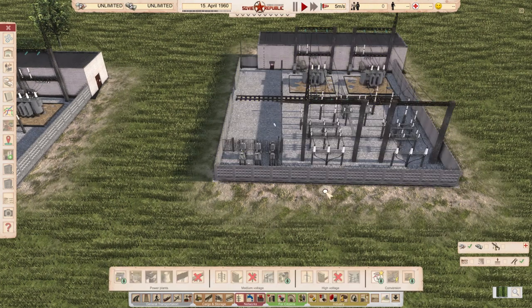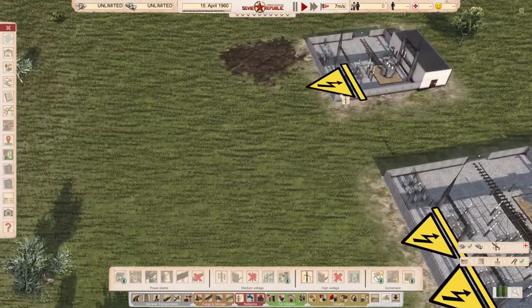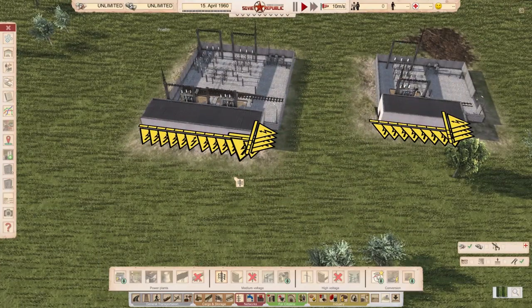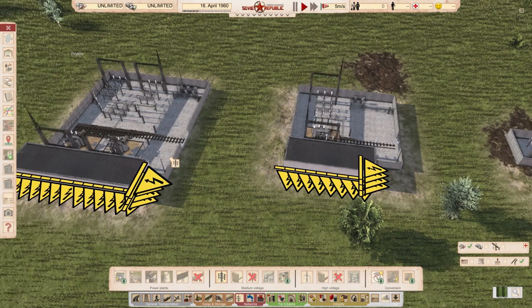Let me show you why. The bigger ones have two high voltage connections. If we select high voltage connection, you can see where they go. The smaller one has one. And now the benefit of them — this is how many medium voltage connections you have. This one has four on the side and then you have another 12 over here. I think it's 16 altogether connections. This is the bigger one, mostly used for your city.